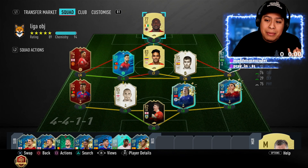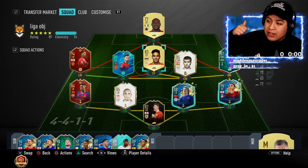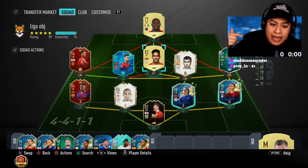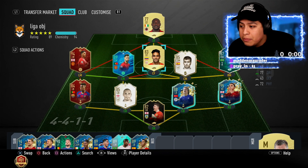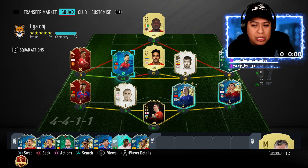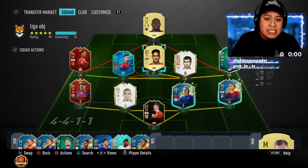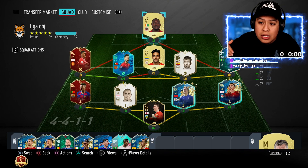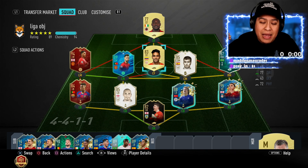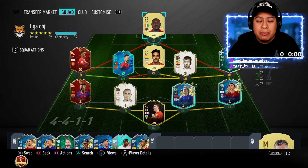I'll have the assist come from Falcao, finishing off the four-star weak foot and the assist in one game. Then I'm assisting with a Colombian, so that's three objectives right there. I'll score with any other player that has 85+ shooting — so just go with Rashford, that one's checked off. You pass it with Falcao, Co scores it, you get the pass with the Colombian and the Super League, and the goal with a Super League player — all of them completed.